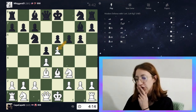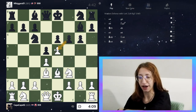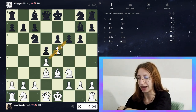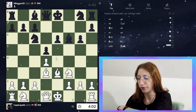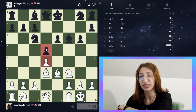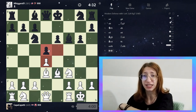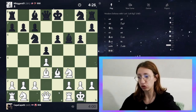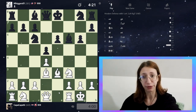He's attacking this — should I take it? That is the real question, because if I take it he still has this bishop, but if not I'm having some trouble. I'm going to take it because I don't want a pawn just alone there. At least he's blocking this way. Now we're just waiting for my opponent to do whatever he wants in this Modern Defense.